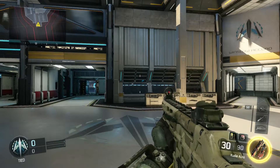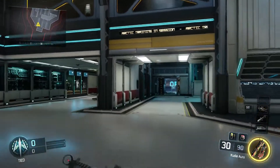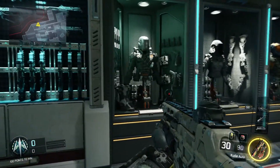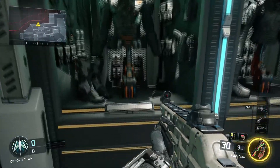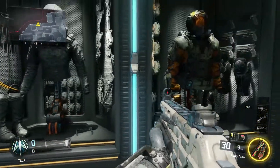Once I spawn in, follow me over to the first spot. Here you will find Spectre, Outrider, and Firebreak.